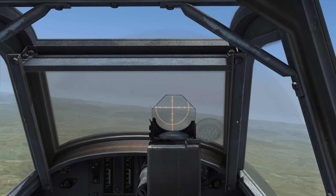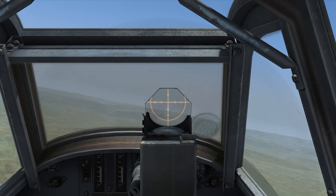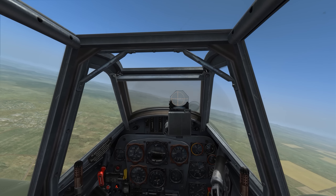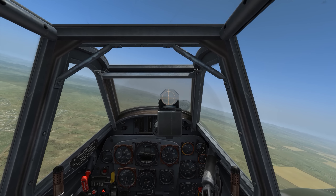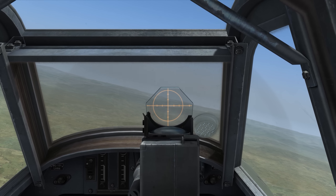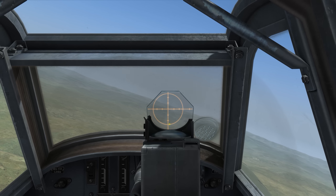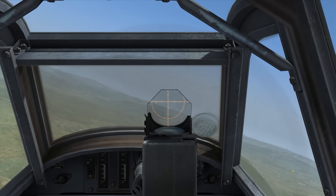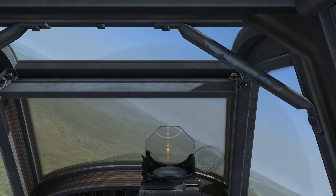The key to making that work is to do it exactly the same way every time. In this case, I'm going to set up to enter a dive on the target from 2,000 meters at 500 kilometers per hour, in a 45-degree dive, and release the weapon when I'm at 1,000 meters altitude at the point where the target intersects the 100-mil reference on the sight. That works for those parameters. If you do it from a higher altitude, you might need to use a reference further down on the sight.